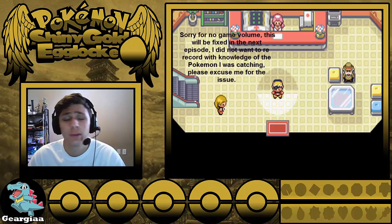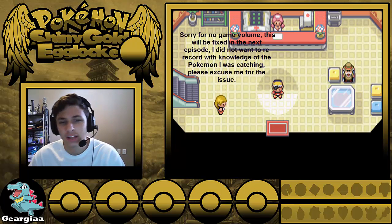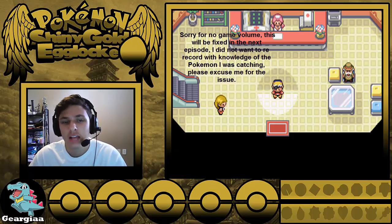What is going on guys, Gyrgya back at it again with another episode of Shining Gold X Egg Lock. Border made by Sanchu, shoutouts to him, links in the description. Check him out, let's help him reach 200 subscribers — tell him I sent you, hopefully he can just be surprised like 'oh shit I just hit 200 out of nowhere.'